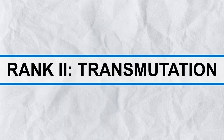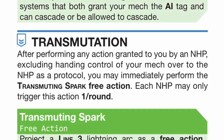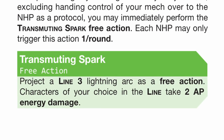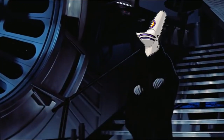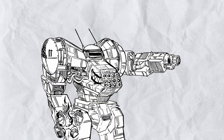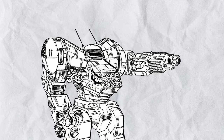Rank 2, Transmutation: after performing any action granted to you by an NHP — any NHP — except handing control of the mech to them, you may immediately perform Transmudding Spark as a free action, which projects a line 3 lightning that can zap people of your choice for 2 AP energy damage, and each NHP can trigger this once per round. Basically, more free damage just from using your NHP — what's not to love?